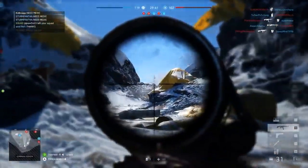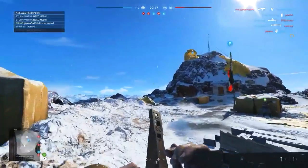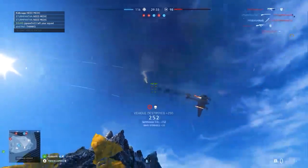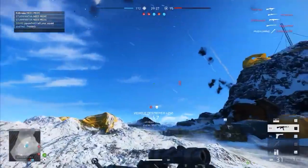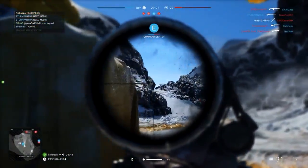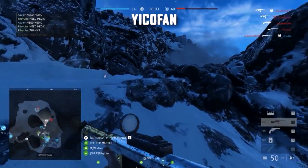Freak Gaming is next. Another snow map — this is Fjell 652. Looking to take down enemy planes; you know how annoying the planes can be on this map and DICE are going to have to do something about that. The first bomber is taken out of the sky, and then the second bomber as well. There are five bombers per team though, so he's going to have to up his game if he really wants to take out all of them and help his team out even more.